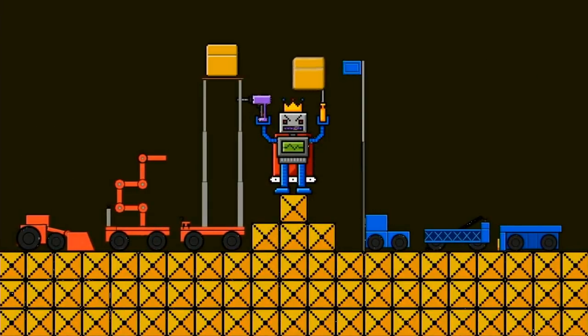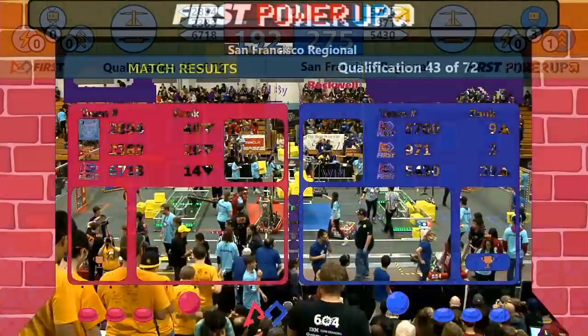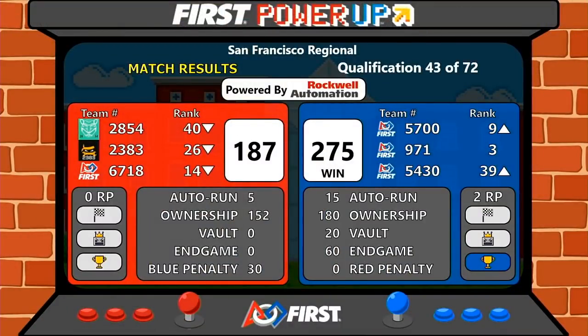With the official scores, it is the blue alliance — blue alliance with a score of 275, red alliance 187.